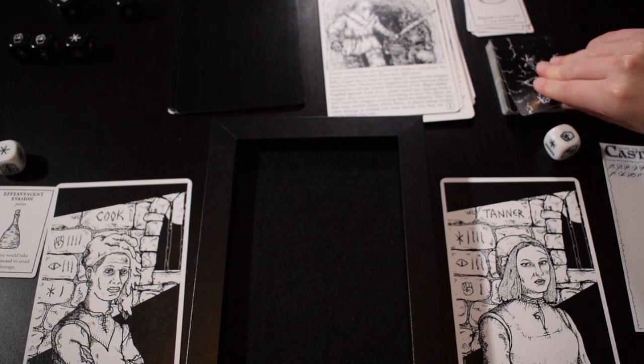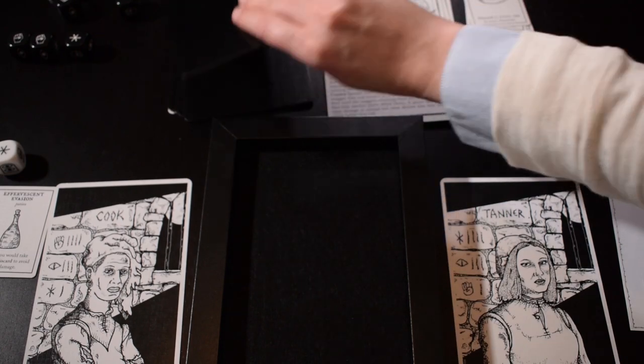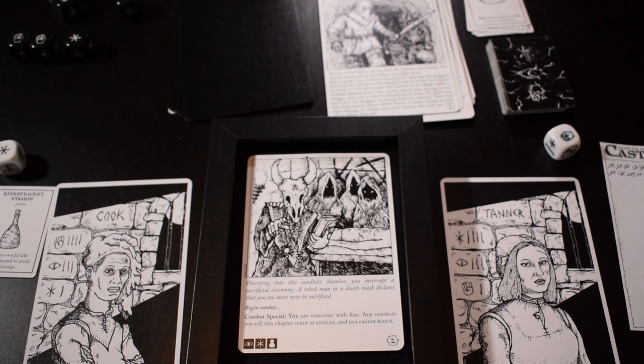We just get an item card. Hurrying into this candlelit chamber, you interrupt a sacrificial ceremony. A robed man in a death mask declares that you too must now be sacrificed. Begin combat.